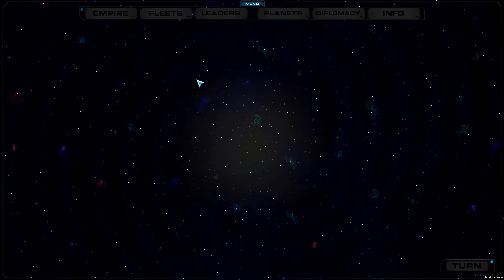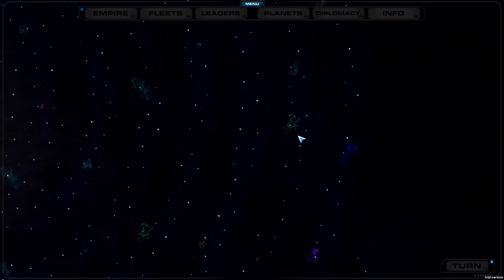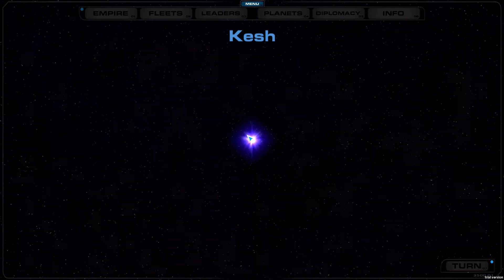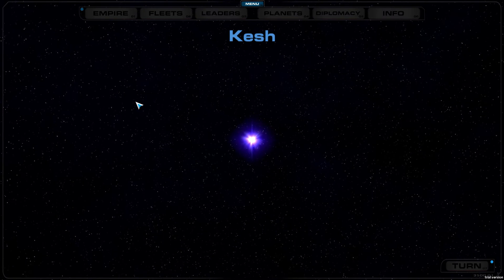All of the stars have a system — not everyone has planets, but you can still press them. Neutral stars usually don't have planets, though it's possible. It's even possible for stars to have companion stars, which is really cool.